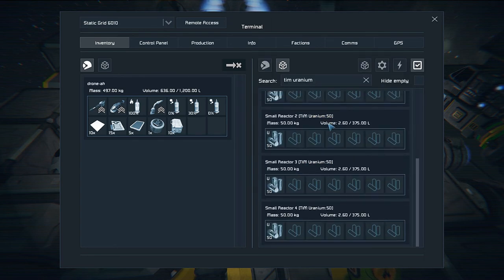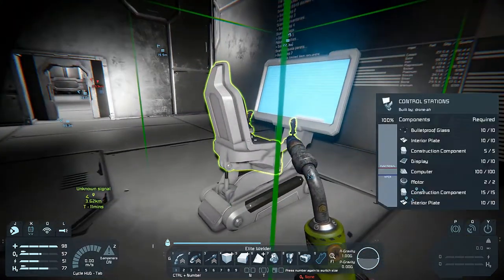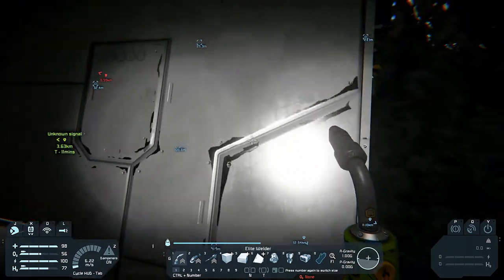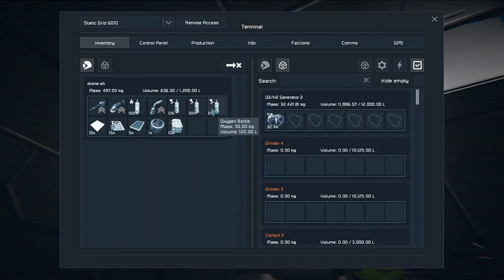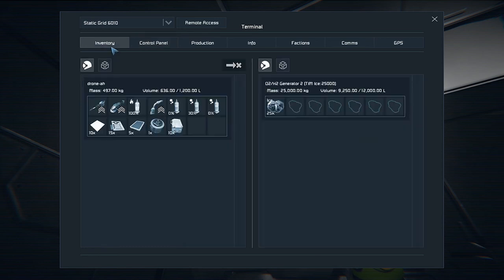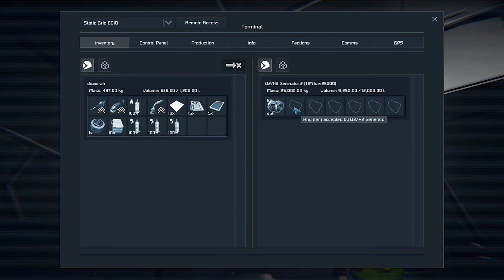I'll go in to check the power situation: nine days, five days, three days — that's like a Microsoft estimate of how long something will take to complete. But this is totally fine — several days of power, we can live with that. I also want to replenish — the ice: the O2H2 generator is filled up with ice so I can't even put my bottles in there. So let me set Tim ice to 25k. This is going to be more than enough. You'll see it's gone back up to 25k because Tim has updated it.